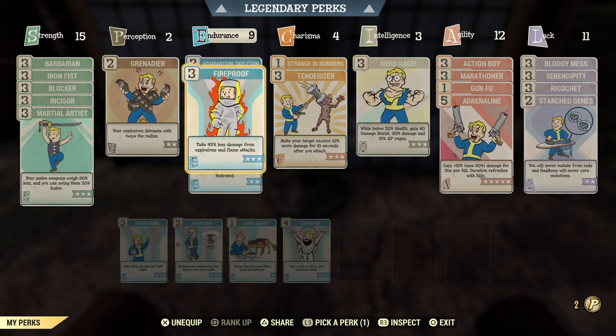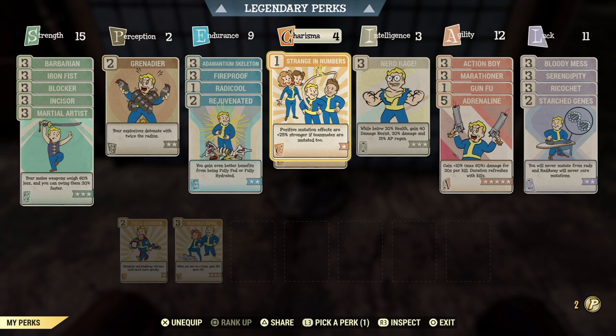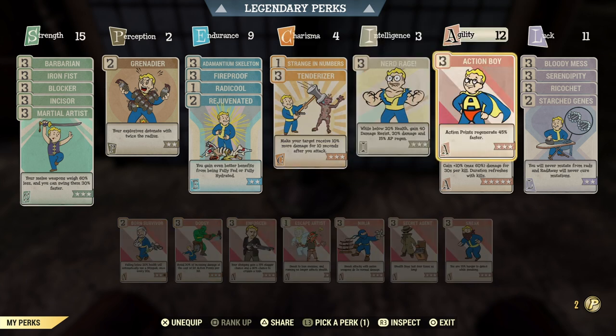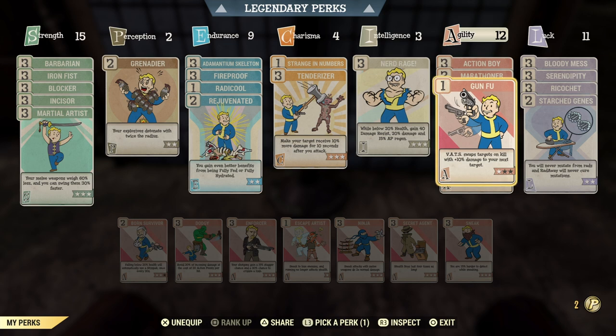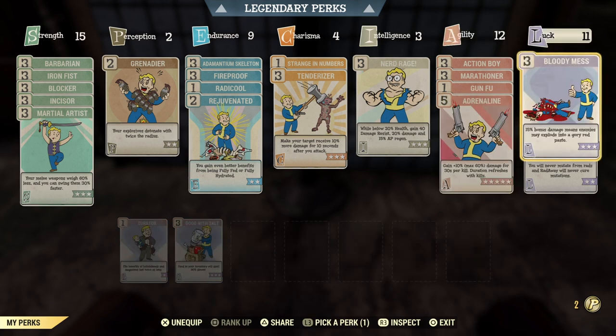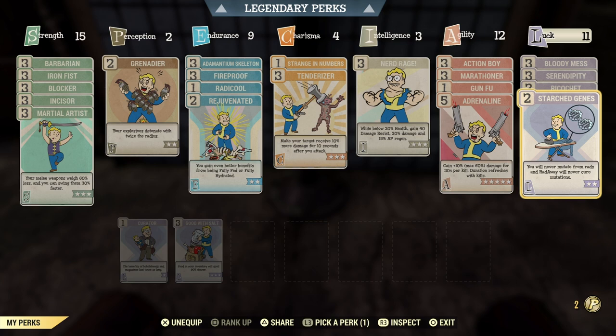In Endurance I do have Adamantium Skeleton, Fireproof, Radical, and Rejuvenated — pretty standard. In Charisma I do have Strange in Numbers to get the benefits from mutations, also Tenderizer and Nerd Rage for more damage. In Agility I have Action Boy and Marathoner. Marathoner is a must-have for a melee build since you run a lot, and it reduces AP cost when running. I also have Kung Fu, which works with melee weapons and is useful when fighting multiple enemies, and Adrenaline, which pairs well with Kung Fu for extra damage. Bloody Mask for more damage, and in defensive perks Serendipity and Ricochet, which make a great combination for extra resistance and survivability.